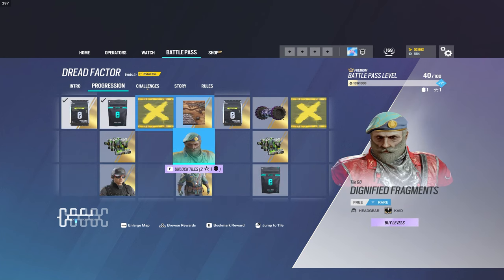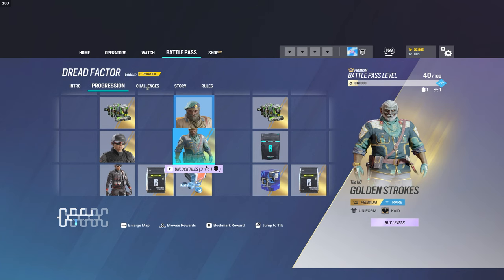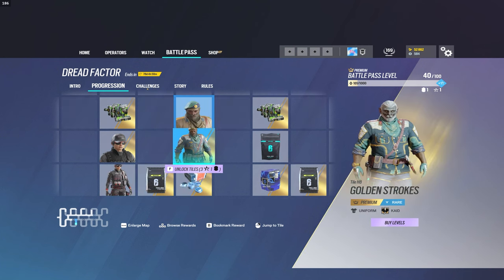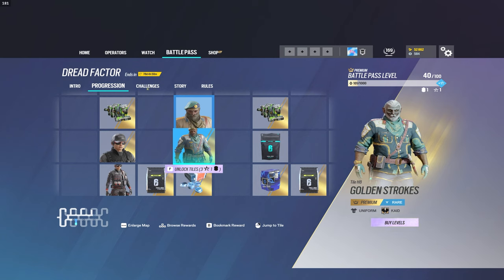Next up, we have the Kaid stuff. The Kaid stuff looks great again. However, not that long ago — maybe two to three Battle Passes ago — Kaid also had a pretty good uniform that was a very similar color. So that's a potential knock against Kaid. Yeah, the uniform is good, and if you like these colors, pick it up — it's definitely a good buy. But there was a similar color scheme in a not-too-recent Battle Pass, so you might feel like you're getting a duplicate uniform.